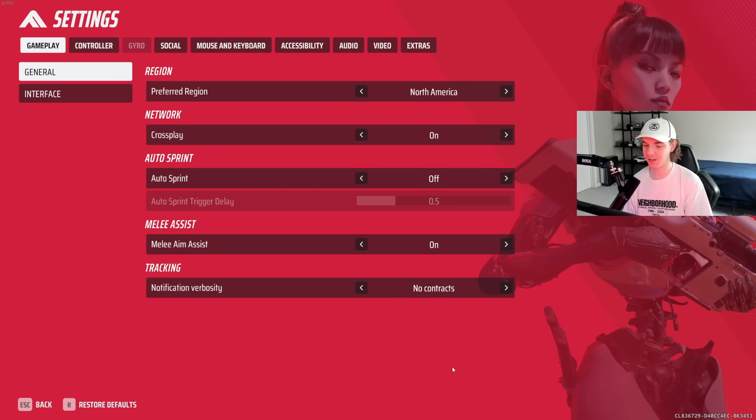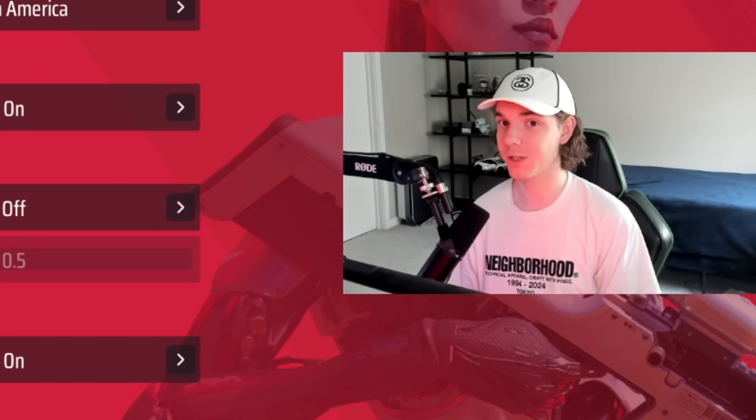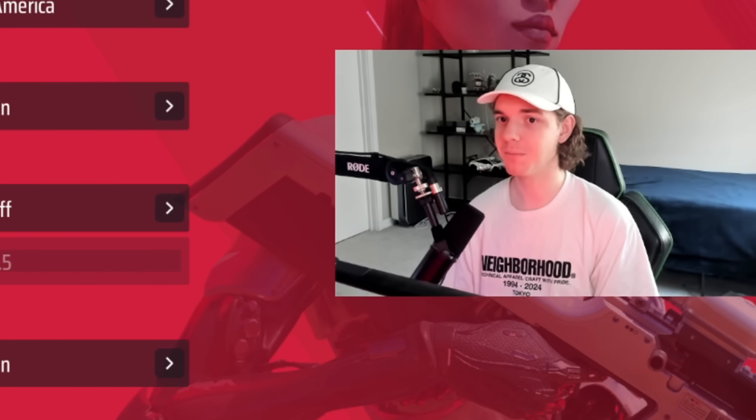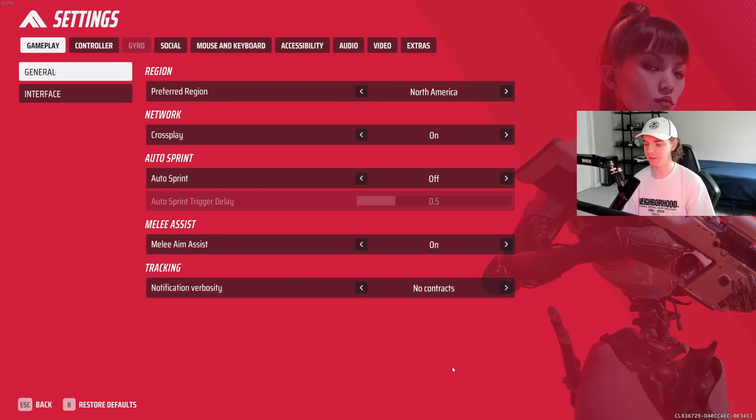I have melee aim assist on. There's really no reason to have this off unless you're a dagger player — if you're a dagger player, this can mess up doing the dash backstab thing. But if you are just a normal player, leave this on. It's going to make your melees feel more consistent.